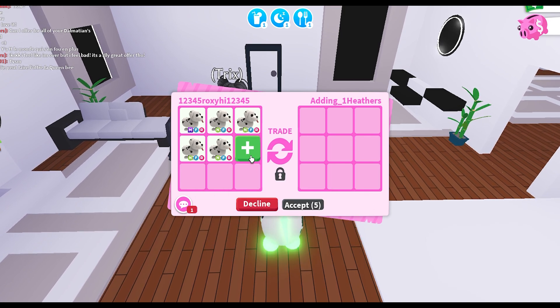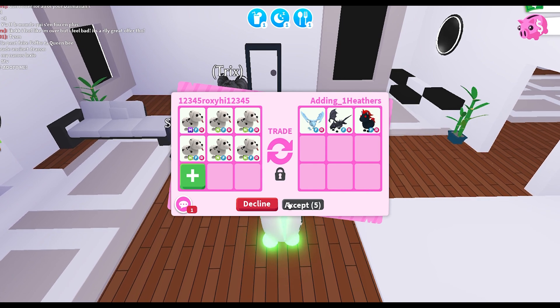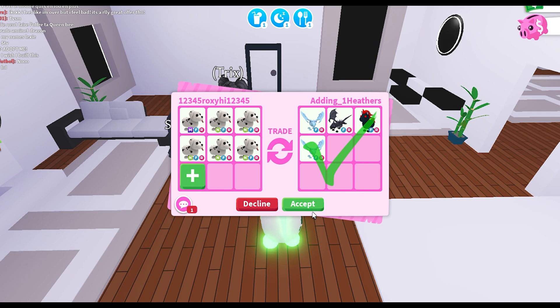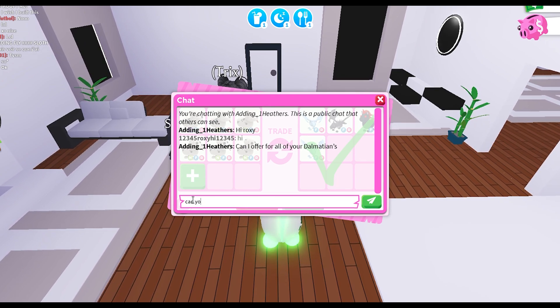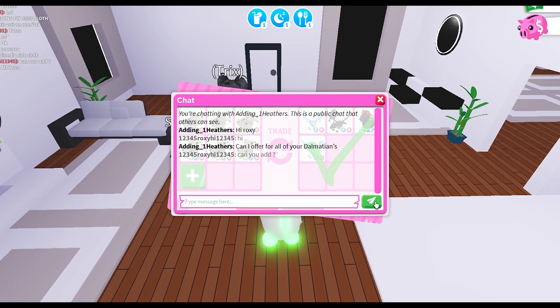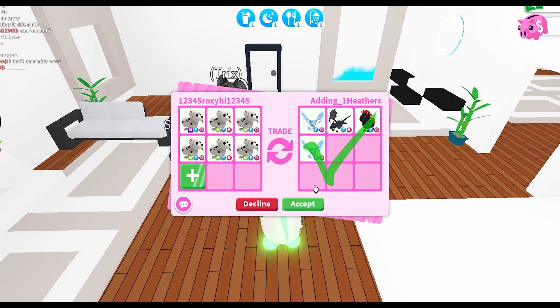They asked if they could offer for all my Dalmatians, so I added one mega and five neon Dalmatian dogs. They added two normal fly ride frost dragons, a fly ride shadow, and a fly ride evil unicorn. These pets look pretty good, but I asked if they could maybe add just a little bit more since I offered a lot for the neon Dalmatians. They said they don't have adds, sorry.